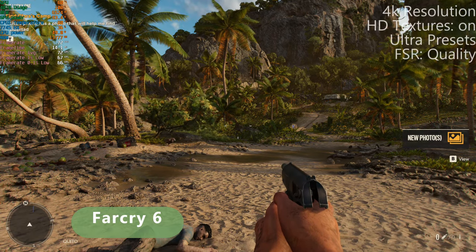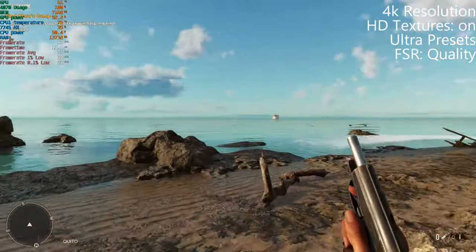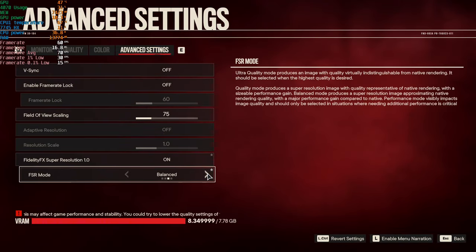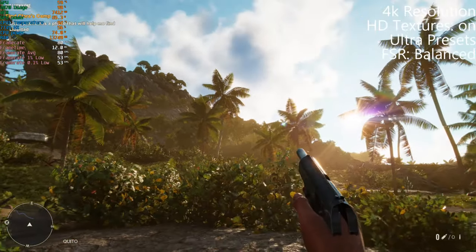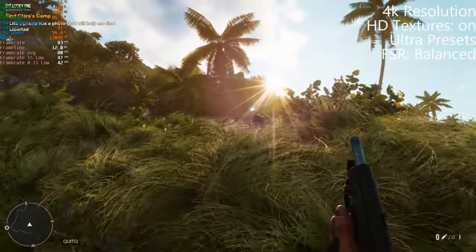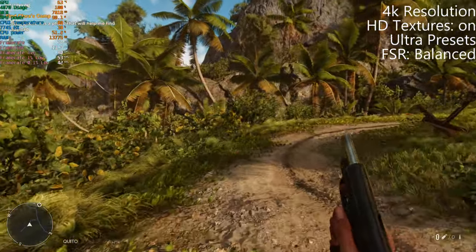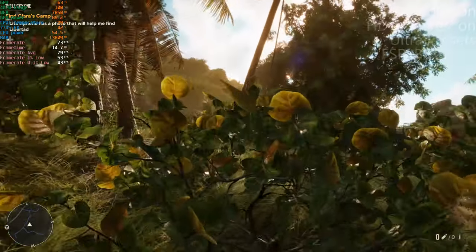Now at 4K ultra with the HD textures enabled and FSR turned on — the lows are pretty low but we're doing okay at 4K with HD textures. With FSR set to balanced and still at ultra with HD textures enabled, it seems okay now. The lows aren't fantastic but we're doing fine, and because of the FSR scaling we're not hitting the VRAM limit anymore — no more hitches.